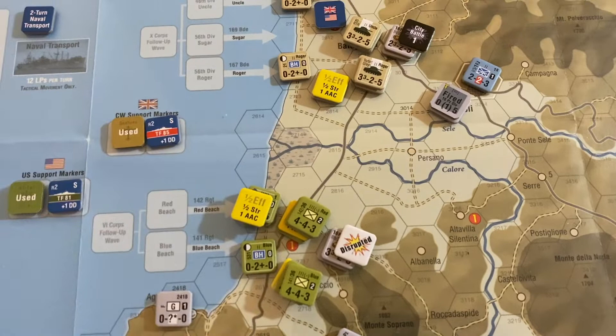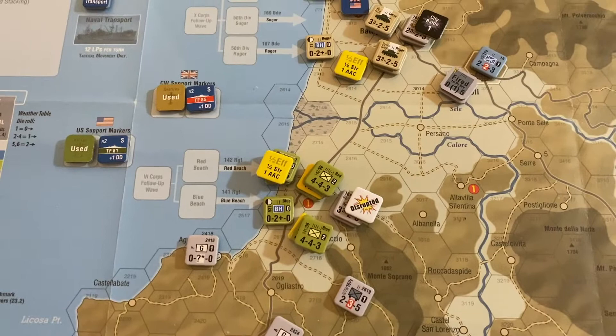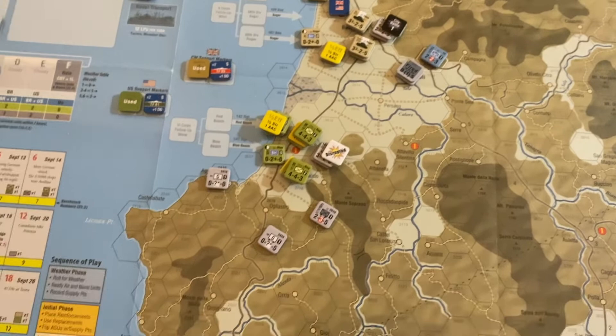They brought aboard the follow-on units, which are marked with half strength, and they do have artillery support, tanks, support guns, and tank destroyers. They're at the bottom of these two stacks marked with the half-effectiveness markers, which is the result of having come ashore during that portion of the turn. They went ahead and attacked, getting a 2-to-1 ratio.